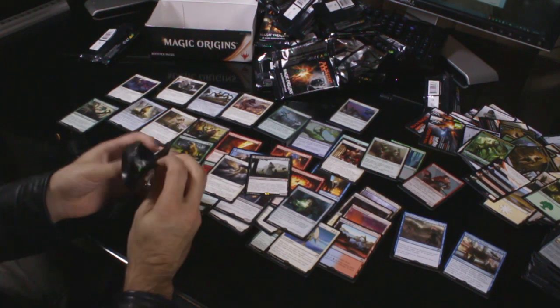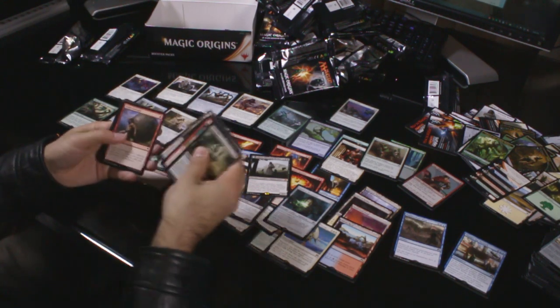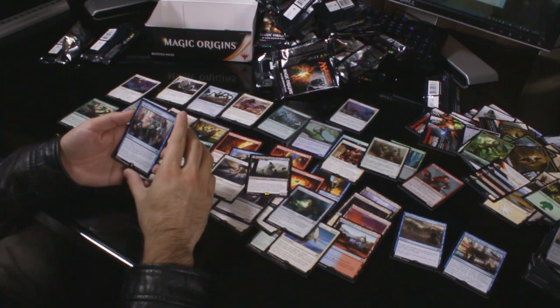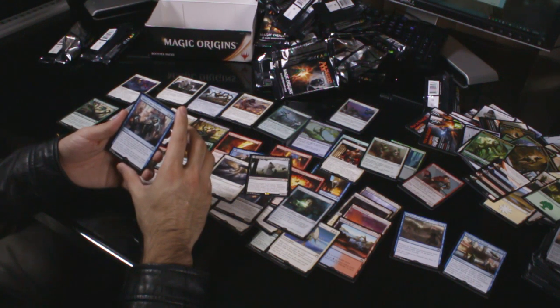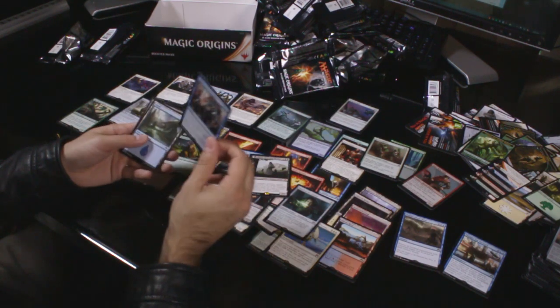No big foils unfortunately, but some pretty nice regular pulls. Uncommons: Prism Ring, Necromantic Summons and Jace's Sanctum. Rare: Talent of the Telepath — two and two blue. Target opponent reveals the top seven cards of their library; you may cast an instant or sorcery card from among them without paying its mana cost. Then that player puts the rest into their graveyard. Spell Mastery: if there are two or more instant or sorcery cards in your graveyard, you may cast up to two revealed instant or sorcery cards instead. Interesting. Island Thopter.